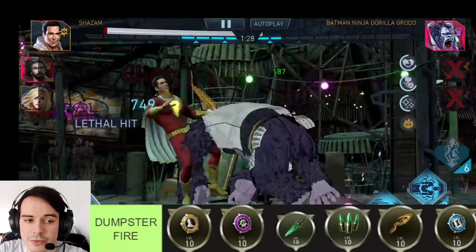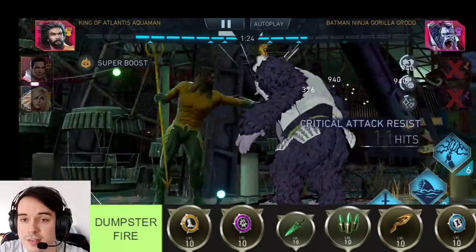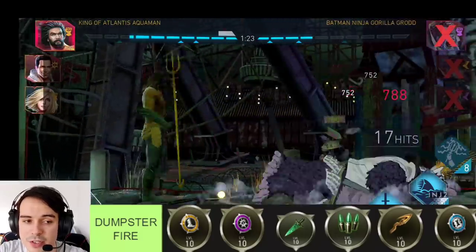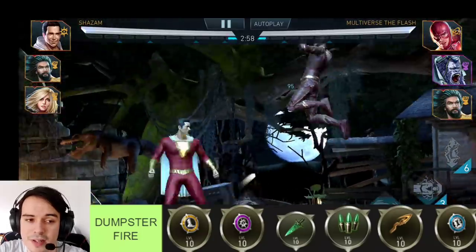The Amulet of Arcane gives damage on abilities, but you're better off giving your characters attack, because attack scales with ability damage anyway. There are far better artifacts for this role.